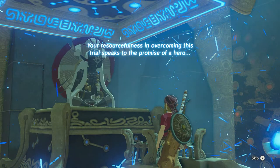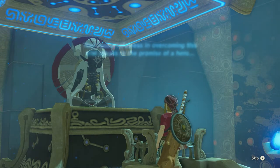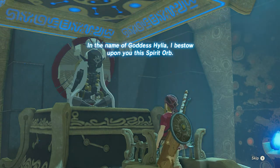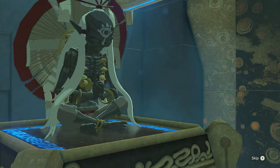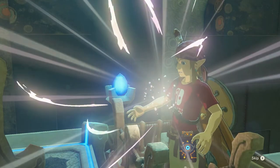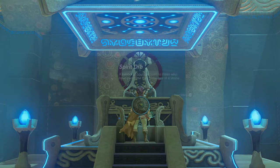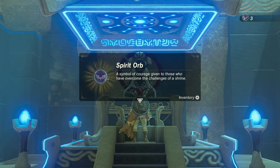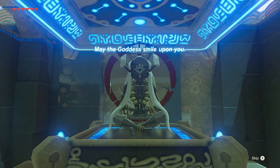Your resourcefulness in overcoming this trial speaks to the promise of a hero. In the name of goddess Hylia, I bestow upon you this spirit orb — a symbol of courage given to those who have overcome the challenges of a shrine. May the goddess smile upon you.